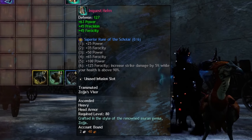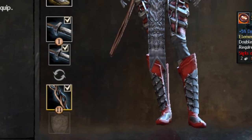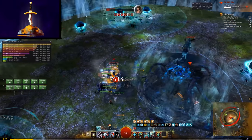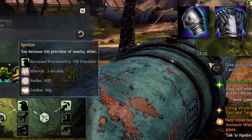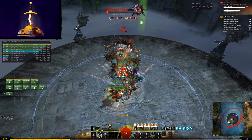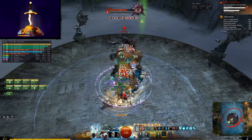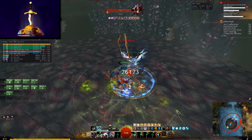Gearing this out is very simple. Full berserker with scholar runes, and your weapons of choice are two swords and a staff, inscribed with the classic force and air sigils. Things get a bit more complicated if you can't rely on spotter from a druid and/or banners from a warrior. If you don't have a ranger to grant 100 precision from spotter, you'll need to take an assassin chest piece, shoulder, and ring for crit cap. And if you don't have either banner of discipline or spotter, another assassin ring, accessory, and back piece is needed to be optimal. It's worth noting that you can just go full berserker if you want, especially for open world where perfect gear isn't really important. And if you're using exotics, it's not worth messing around too much with optimization — full berserker is the way to go.